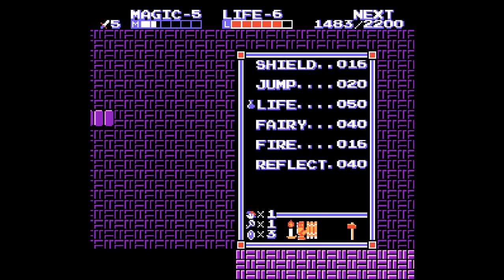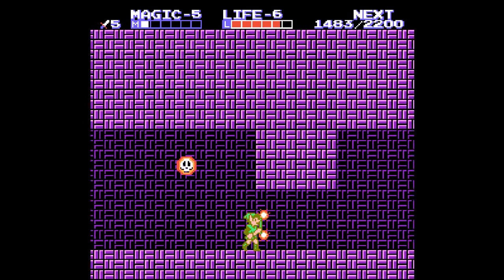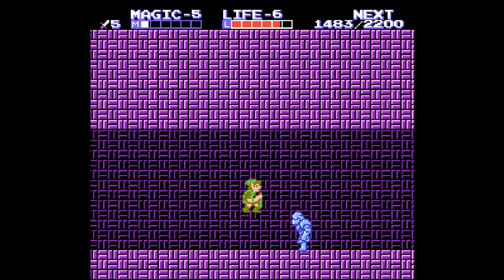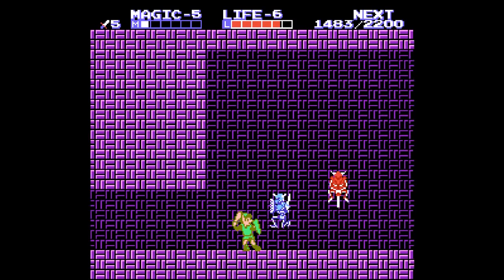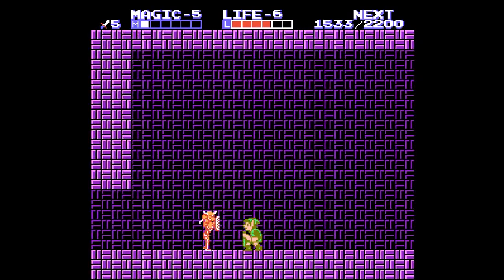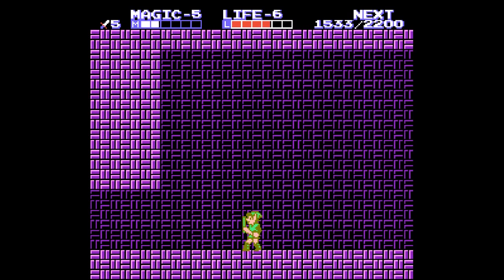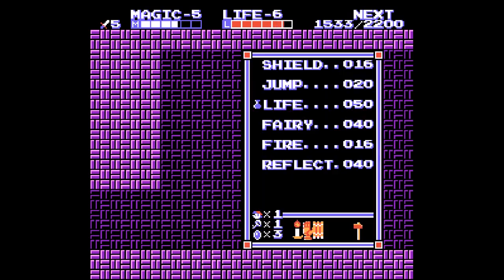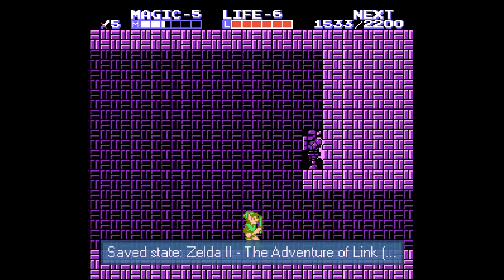Now here you need to kind of fall down. Let's see what we got over here - another one of these. Skeletons en masse. That definitely comes in handy. We'll use the life spell and a jump spell, and if I remember correctly that's it. Alright, blue knight.